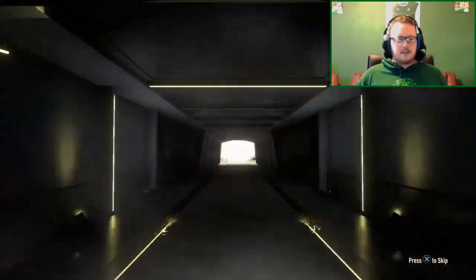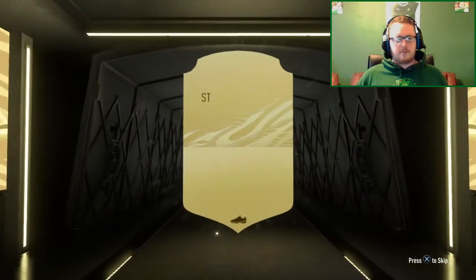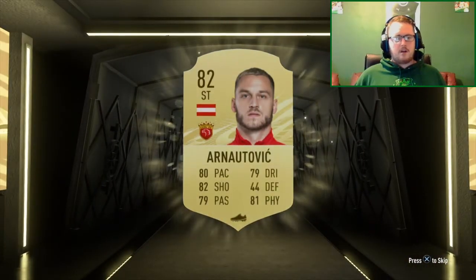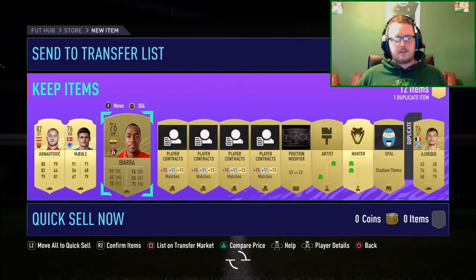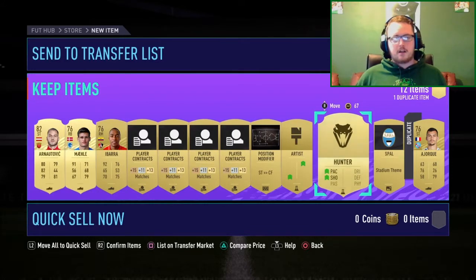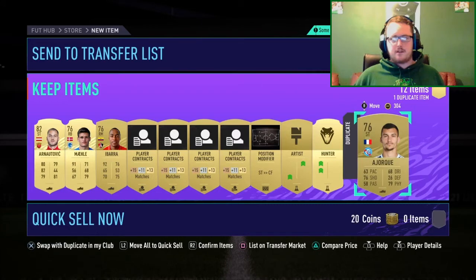The first pack — it's a rare player. Is it going to be a boarder? No, not a boarder. It's Marco. And we got a Hunter card. In FIFA 20 those were going for about 10k at a time, so that could be 10k coins worth right there.